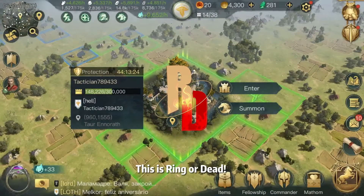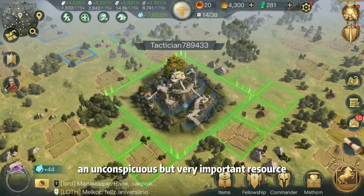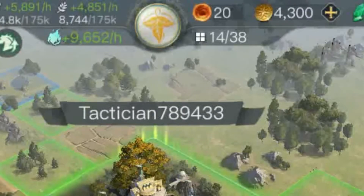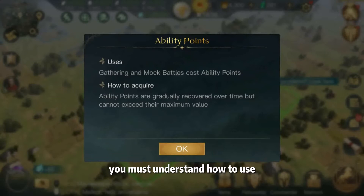Hello, this is ringerdead. This video tells you about an inconspicuous but very important resource — ability points. It is one of the most important types of resources that you must understand how to use, when to use them, and how to get the most return on investment.